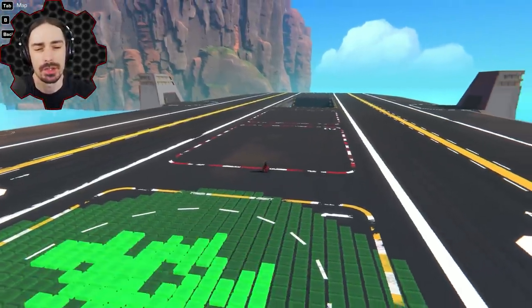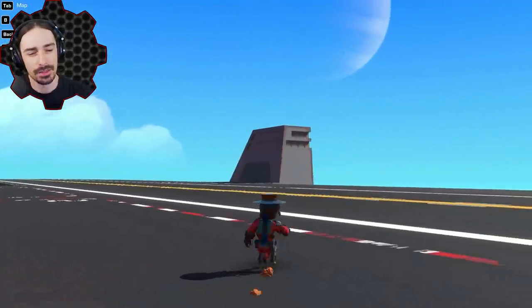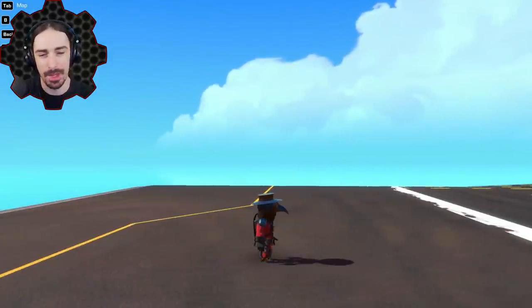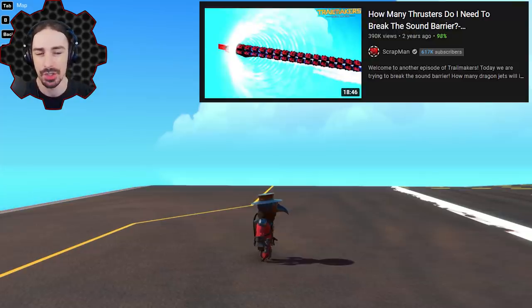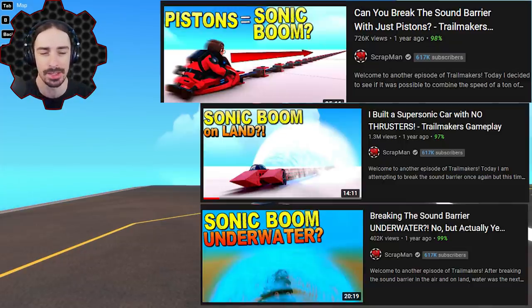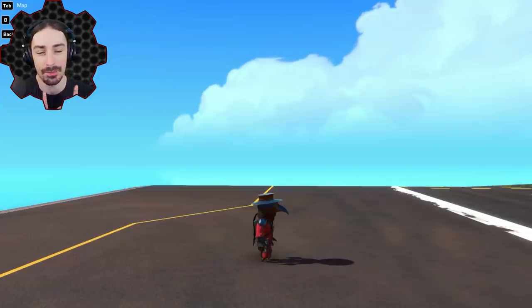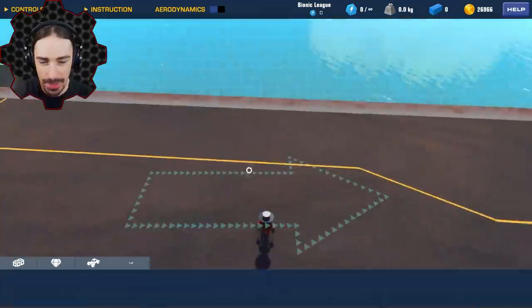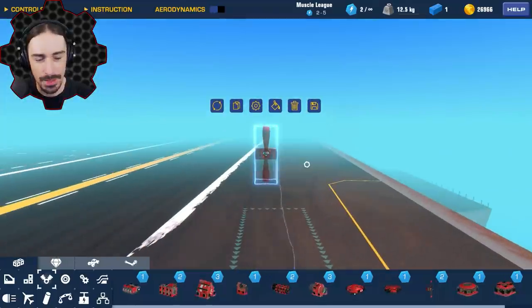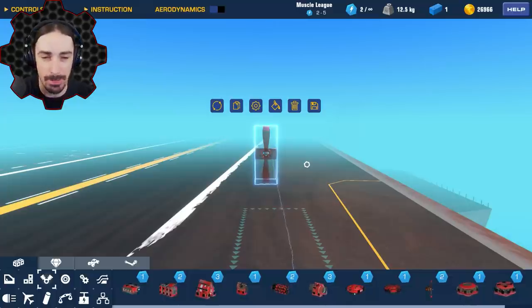Welcome back to another episode of Trailmakers. I have tried to break the sound barrier in this game with all kinds of different methods including thrusters, pure engine power, in the air, on land, underwater, and using pistons. But one thing I have not attempted is breaking the sound barrier using nothing more than propeller power. I don't know if it's possible, and I haven't looked it up because I wanted to do it my way, uninfluenced by anyone else.